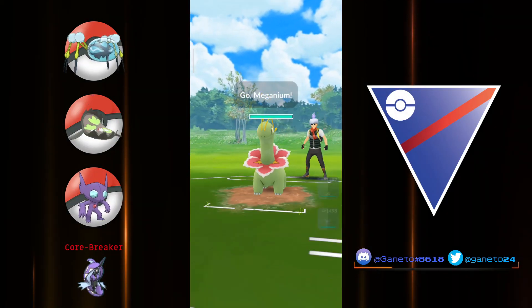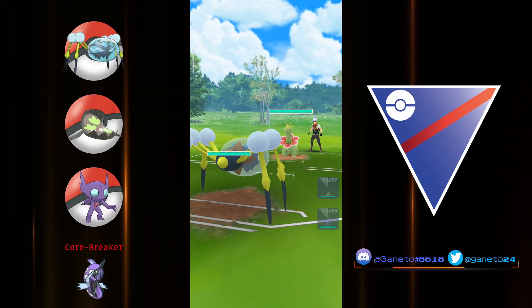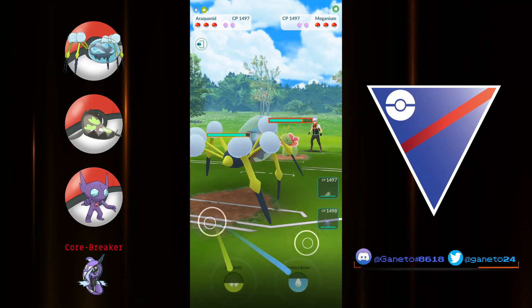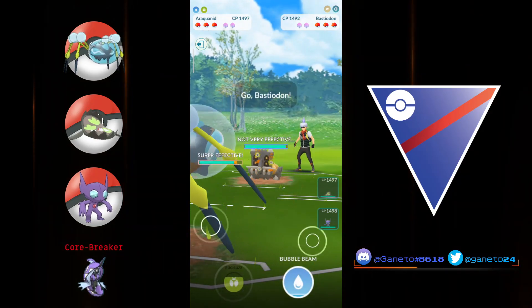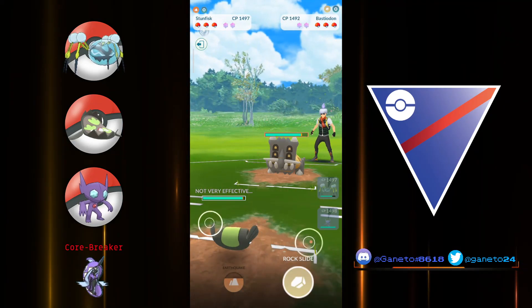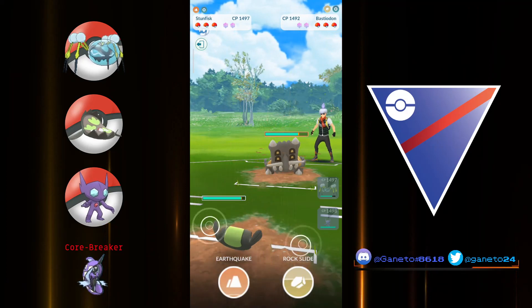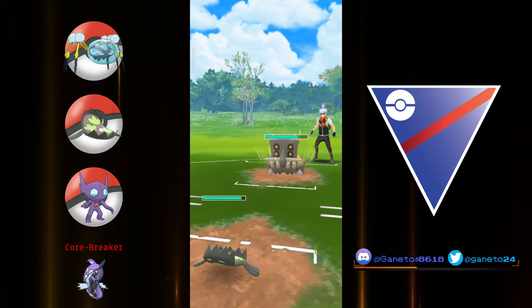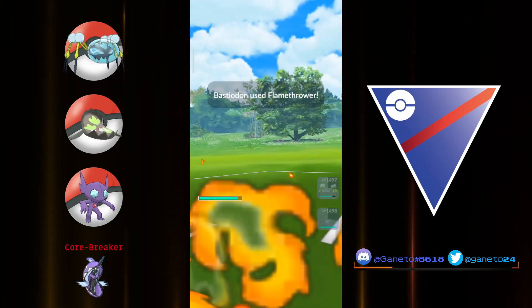Araquanid is a strange Pokemon. I've found a lot of teams that can kind of work for Araquanid, but this particular team can absolutely destroy the enemy. I really like the synergy between these picks — Sableye is the safe switch and Stunfisk is the closer, but they both protect against all those weaknesses to let Araquanid succeed up on the lead.